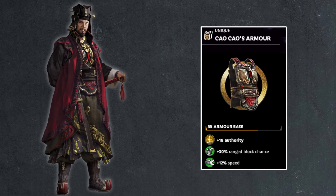In addition, you get 18 points of authority, which closely aligns with the fact that Cao Cao's a commander — that's very good. 30% range block chance was something on generals very early on but was taken away in later versions of the game, though it was not removed on most armors introduced early on. Generals have some default stats for range block chance, and this gives you additional ones. It's not a game-breaking addition, especially on higher difficulties where enemy range units won't fire at your general, but it's still good for avoiding tower shots. You also get a 12% speed boost. Pretty nice armor overall — getting 18 points of authority is not a bad thing.